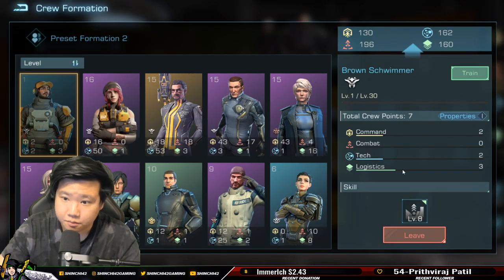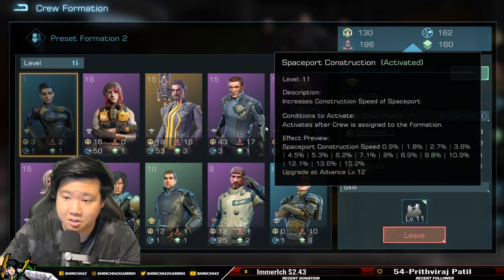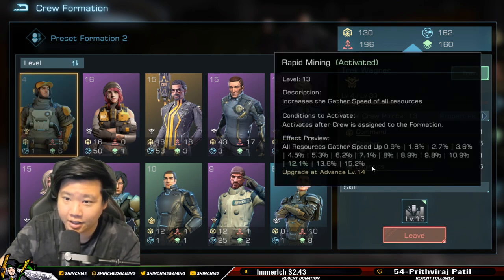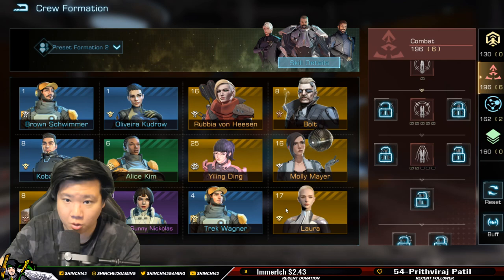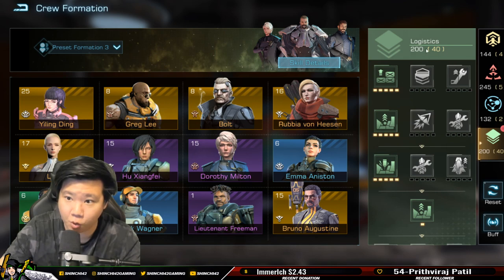Looking at my current crew setup: one crew has all resource output bonus at 14.3%. Bolt is a really good legendary crew for planet development with all resource output bonus at 20% currently. Track Warner is for gather speed up — not helpful for planet mining. Greg Lee is also gather speed up — not helpful for planet mining. So we have a few crew members that specifically help with planet mining.